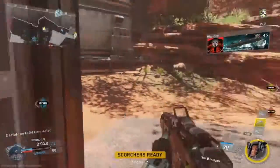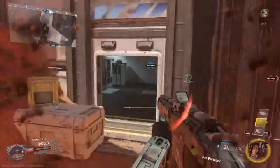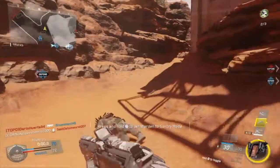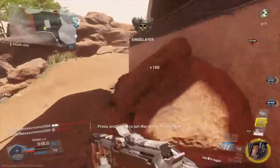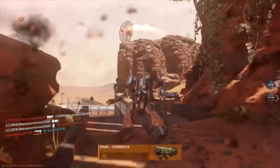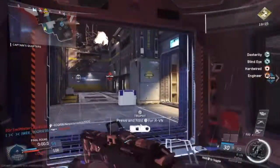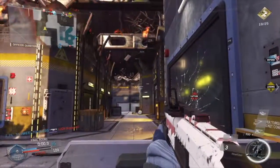For the gold camo, you need to destroy 15 scorestreaks. I think 14 of those for me were Wardens, and one was a Vulture I accidentally shot. You're not going to destroy these with just the Howitzer. My standard for destroying a Warden is two and a half magazines of extended mags with the OSA, and one or two Howitzer shots. It's really annoying when a teammate steals the Warden, but I think Wardens are the easiest scorestreaks to shoot down. Consider using the care package and letting it sit so enemies can get the Warden. Scarabs are also easy to destroy.